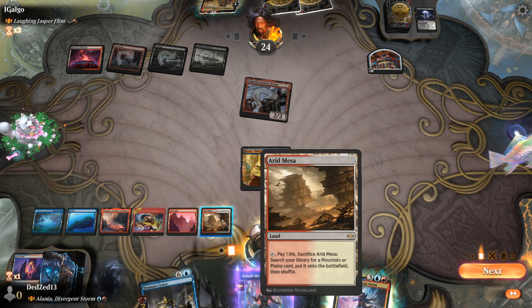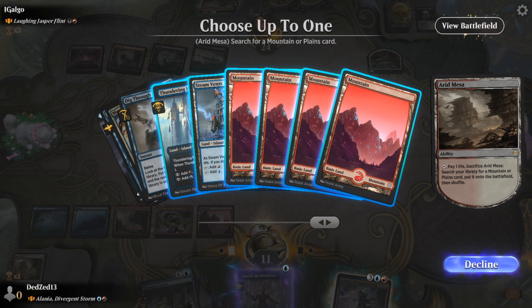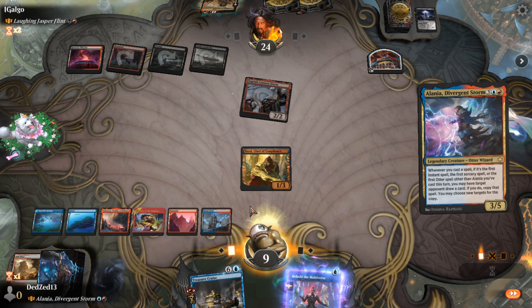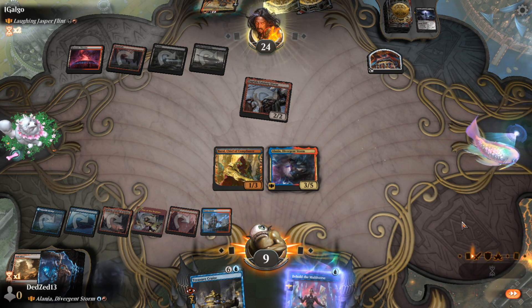A Lann, that's fantastic. We're going to need to get a Steam Vents — we do not have enough blue sources as is. Also this hurts, but alas it is what we have to do. We'll pass the turn.